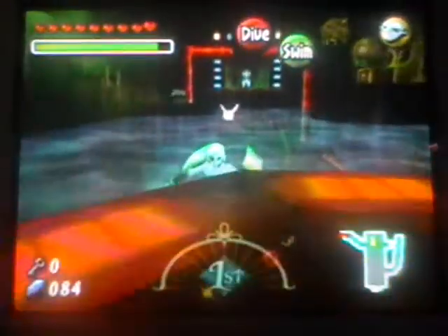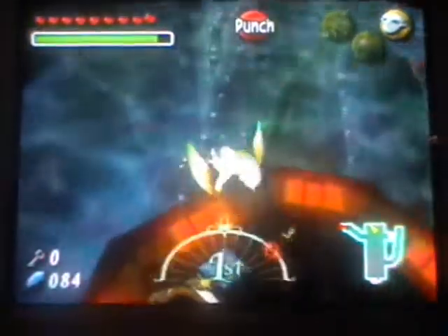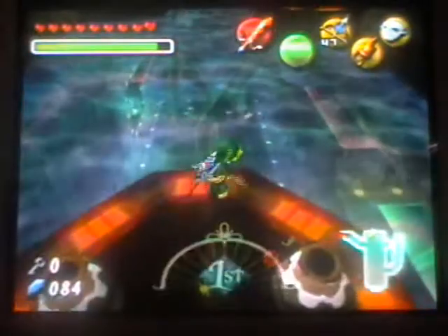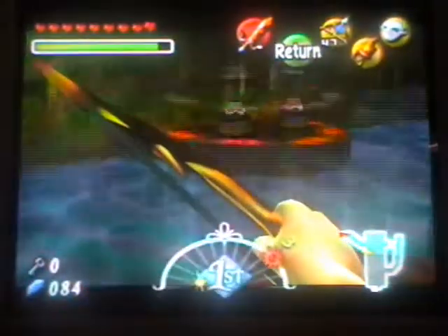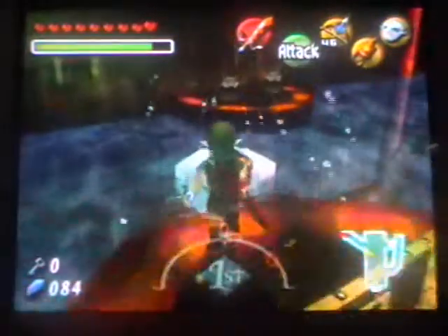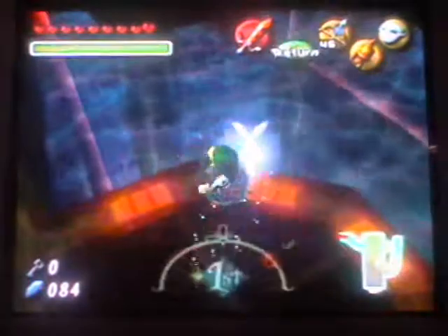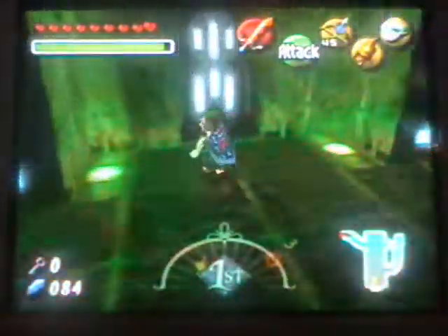Since now we can go up there, let's get out our hookshot. And what you can do with the ice arrows is you can make these ice platforms you can walk on. And we got our fifth stray fairy! Awesome. Let's just do that and jump. Awesomeness.